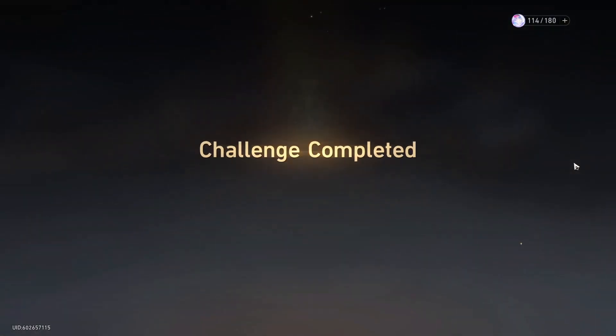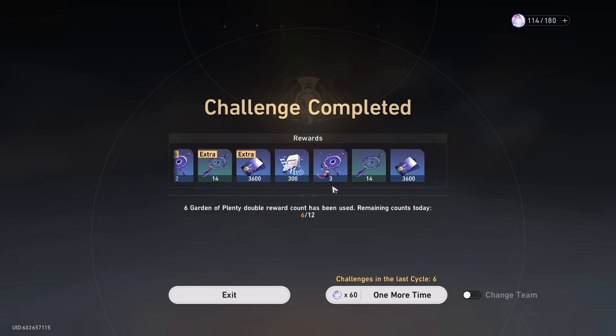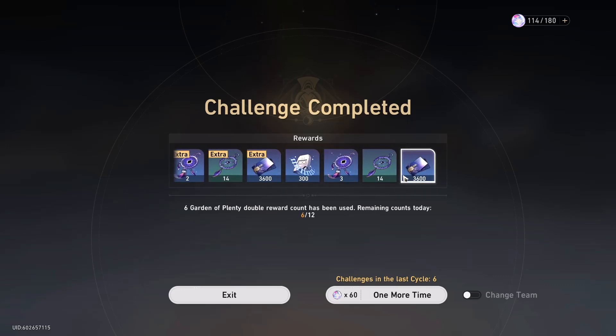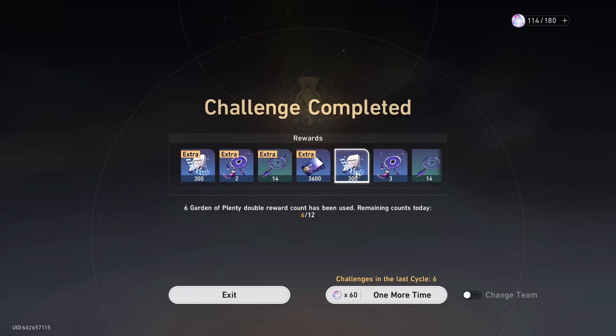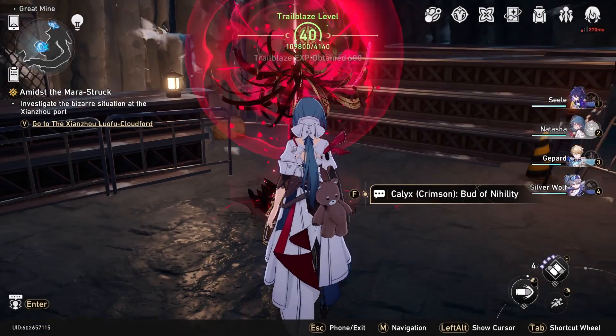And with that we have completed the challenge. As you can see it says 'extra' when you've completed the challenge because it gives you bonus rewards. On the right side is what you would have gotten on a normal day. Everything on the left that says 'extra' in the top left corner is the bonus we've gotten for completing the challenges while the event is active.